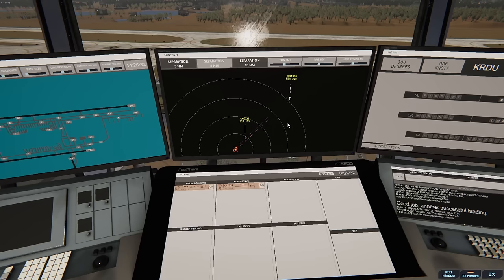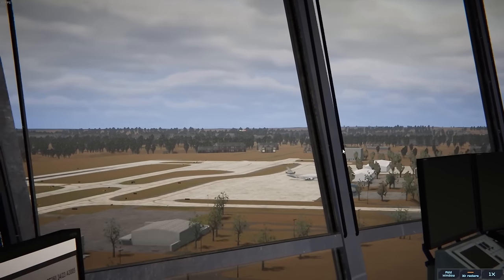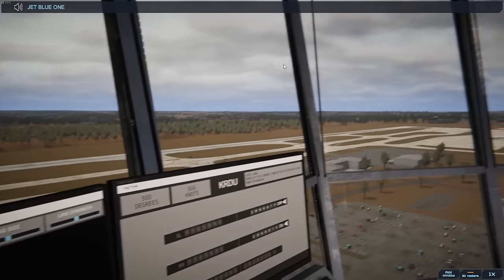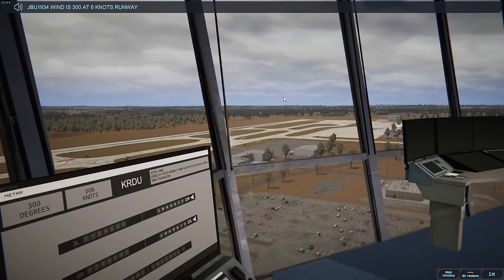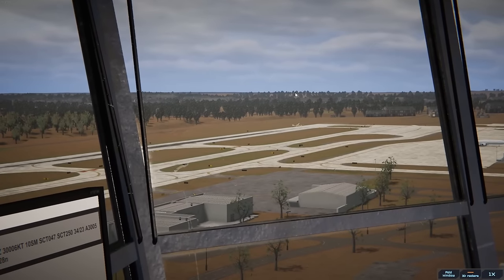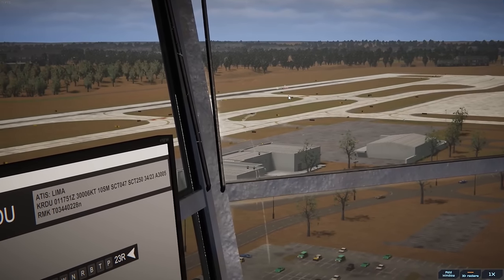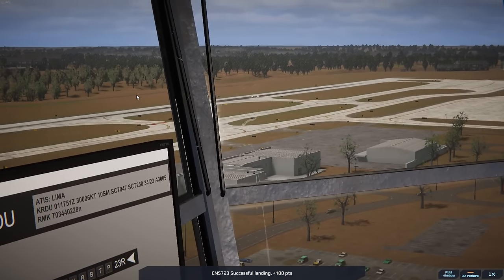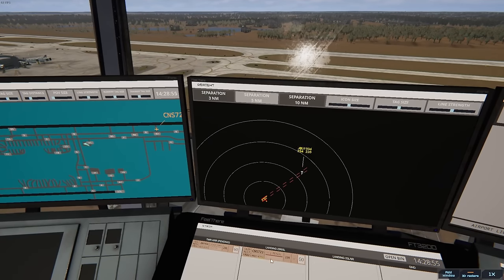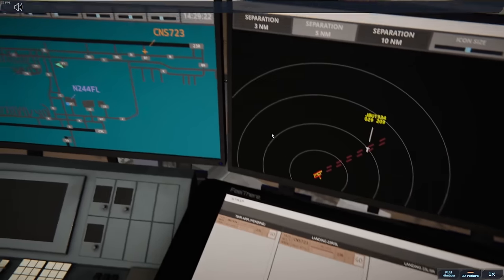We've got another aircraft — JetBlue 1934, Alpha Charlie Foxtrot Tango 7. JetBlue's coming in, I think they're about 10-mile final. We can give them their landing information. JetBlue 1934, wind 300 at 6 knots, runway 23 Left, clear to land. Runway 23 Left, clear to land. He is coming down and they are down — still taking that a little hot. They're going to go via Foxtrot to the ramp. Chrono 723, taxi to ramp via Foxtrot.